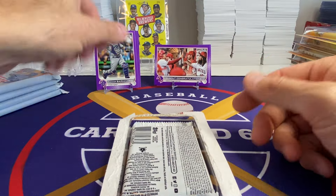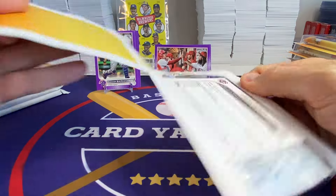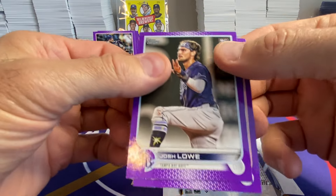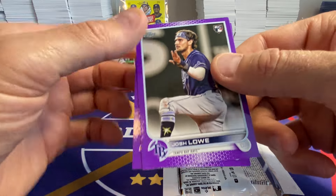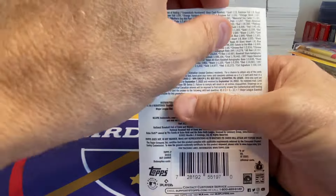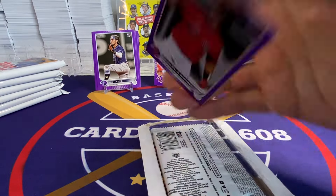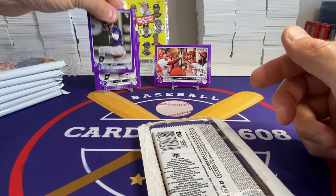Dylan Moore and Barnhart. This is one of my favorite items to rip — it's kind of fun. Of course, you want to get there and buy them before they've been searched a lot, because when people are searching them, and just them sitting on the shelf getting moved around, the corners of the purples get damaged. I think those two are pretty bad, which is too bad because it's a Josh Lowe rookie card — not a bad rookie. Here's another Josh Lowe; that one's a little better, still has a little edge damage though.